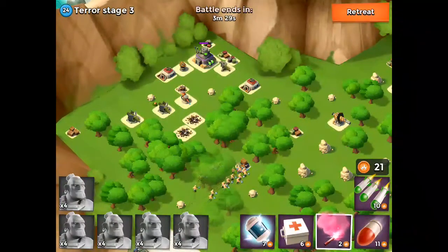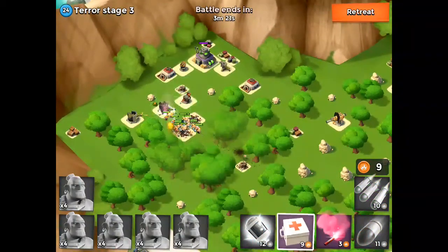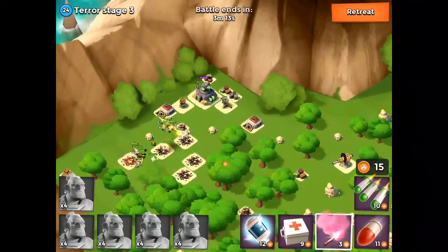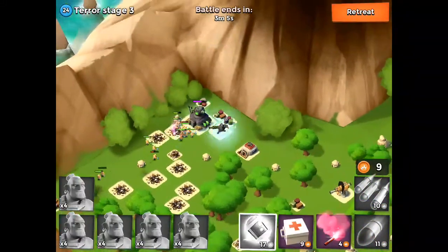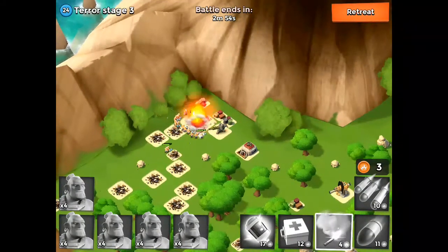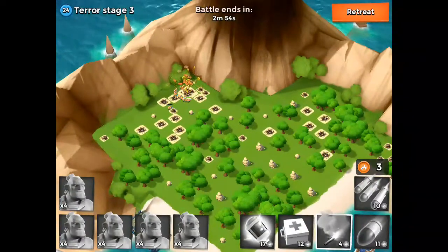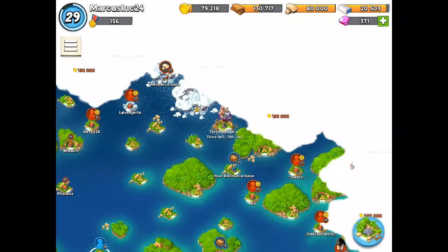This one doesn't look too tough as long as we stay away from the right-hand side. Let's flare them over here before that boom cannon hits any of our warriors. Drop down the shock bomb — that took down some of our warriors, that's not good. Come on, take out that flamethrower. There we go, we're sitting pretty. Drop down another shock bomb. I'm healing them and there we go — didn't even lose one single warrior. Awesome, victory is ours, no casualties!